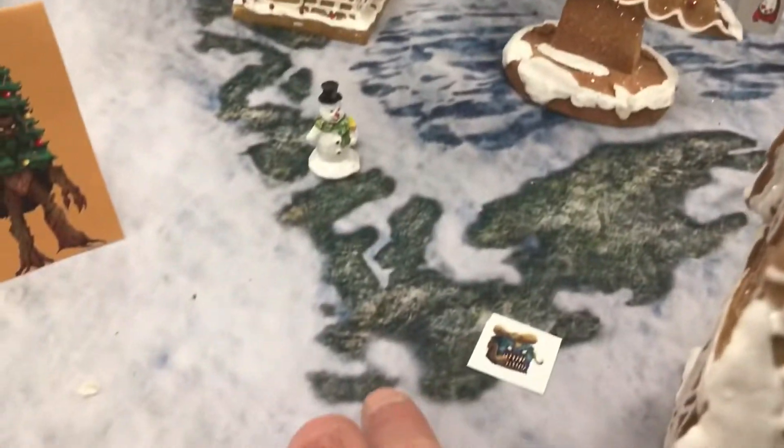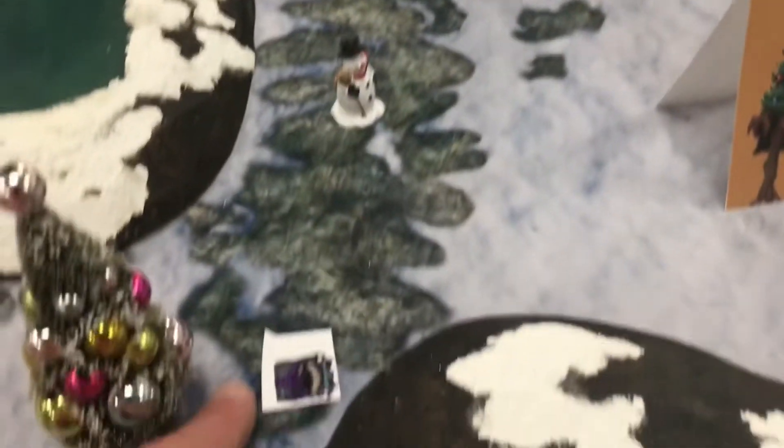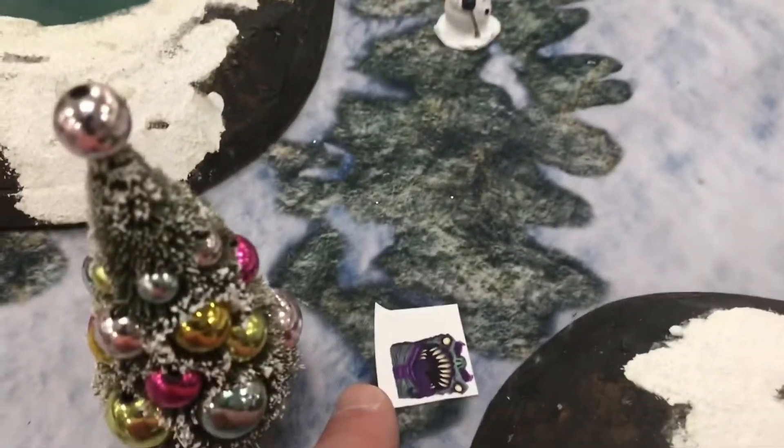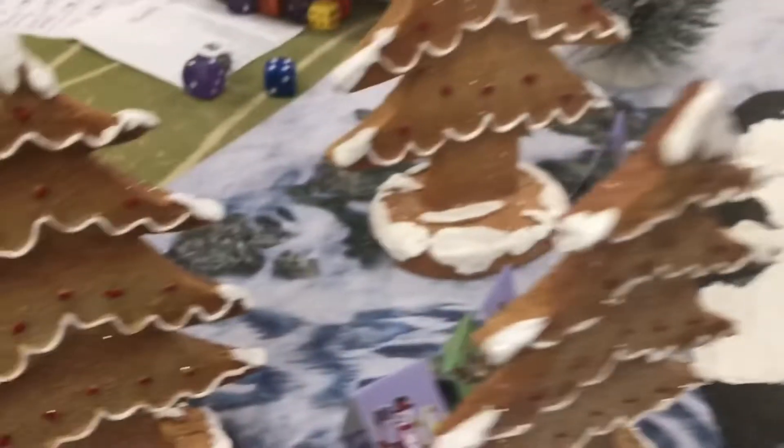Each side gets four snow people and a workshop elf in their adventuring party. This is a standard present — each player gets to place two of these on the game board. We've got four total on the map, and each one is worth one standard Kringle Point if you capture it, and two if you take it off the board.